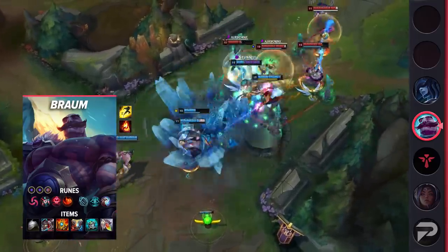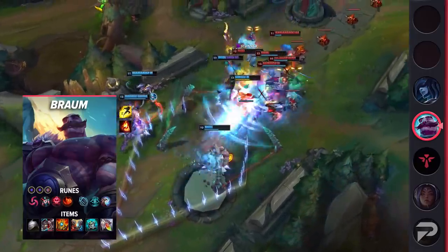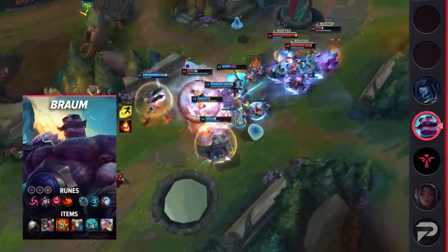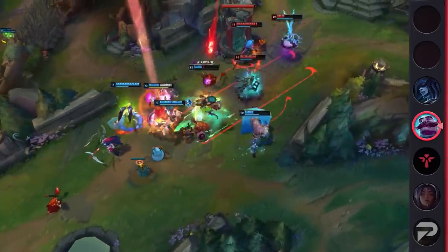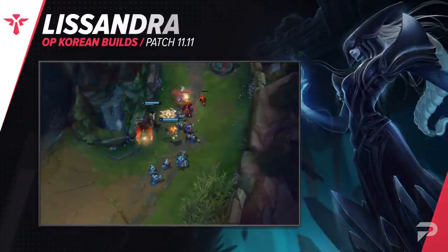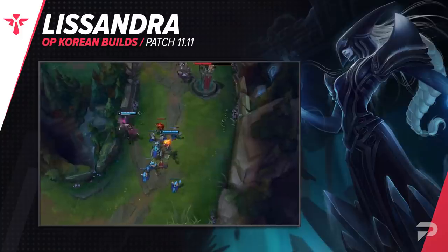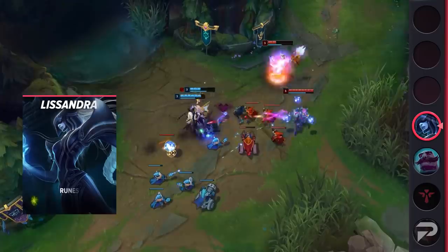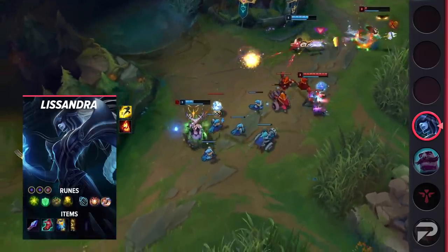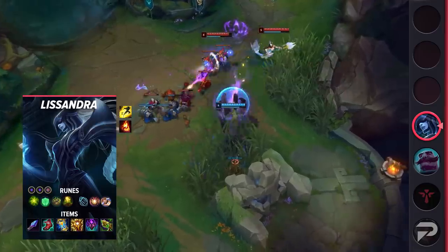Shurelya's, if finished early, can help you apply some more pressure in lane as well. The bonus movement speed can allow you to quickly catch up to an enemy, but it can obviously be used defensively to help you and your team retreat as well. The final support that we have is for Lissandra, the Ice Witch. With the amount of crowd control that she has, it's no surprise that she's seen some play in the bottom lane. This build allows you to take the role as a secondary damage dealer as well as a crowd control bot. Whether you need to initiate a fight or sit back and peel for your carry, you have the tools to do both.